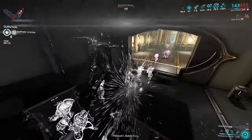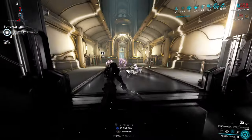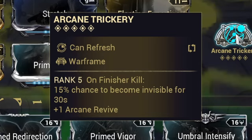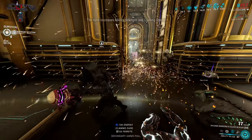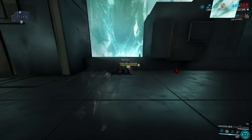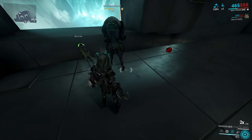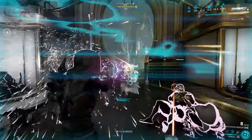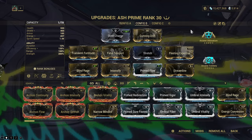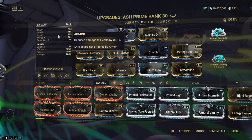Regardless of that interaction, I was still dying due to relying on Arcane Trickery for invisibility, which only has a 15% chance of proccing. I tried using Shade and Huras Kubrow for invisibility, but invisibility still breaks when you teleport to an enemy for a finisher. Energy was also still a problem even with Death Cube and its augment, so I replaced Arcane Ultimatum with Arcane Energize to help with energy sustain.